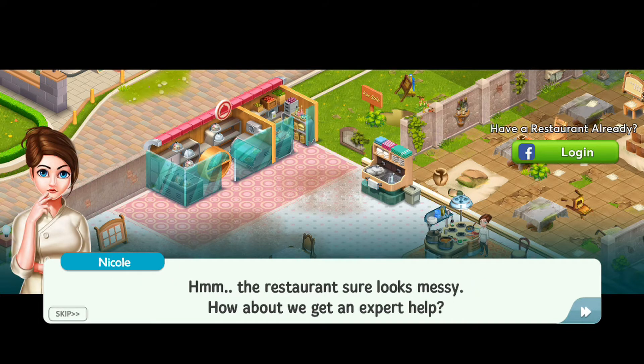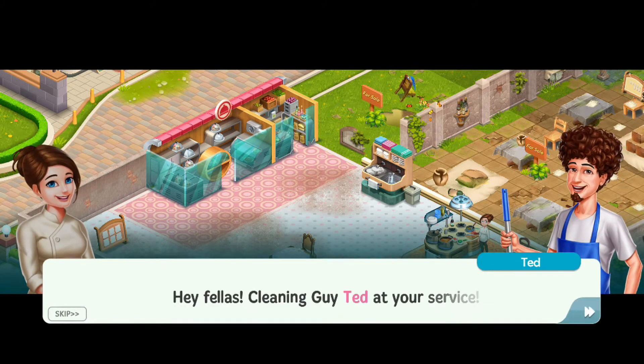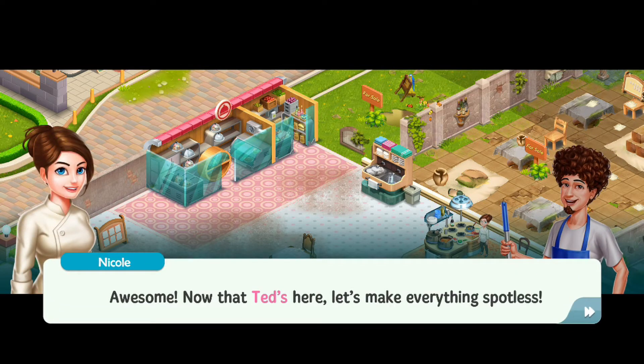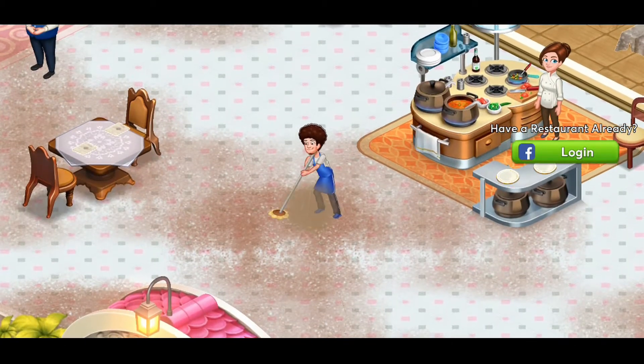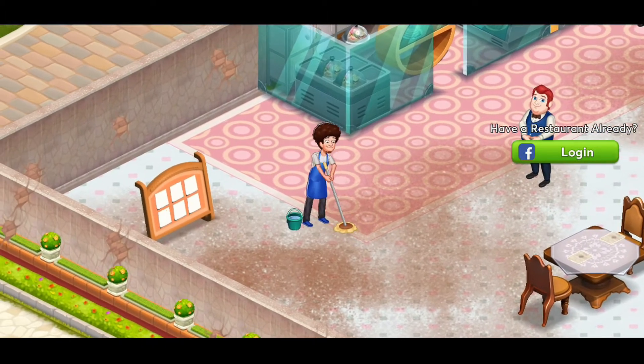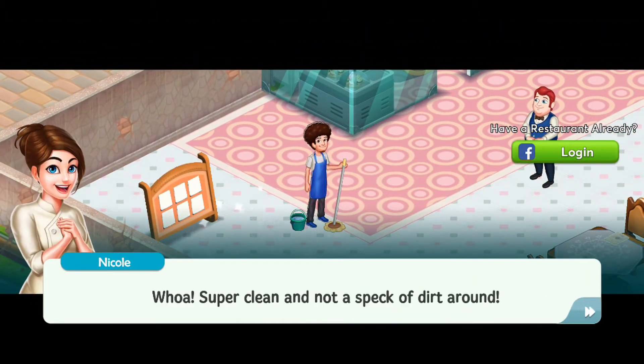The restaurant sure looks messy. How about we get an expert to help? Hello! Cleaning guide Ted at your service. Awesome! Now that Ted's here, let's make everything spotless. Oh, do we get to control Ted? Oh nice! Ted is the best character. Dude, he's the master! He can teleport! He's cooking so fast! Wow, it's super clean and not a speck of dirt around. What a god.